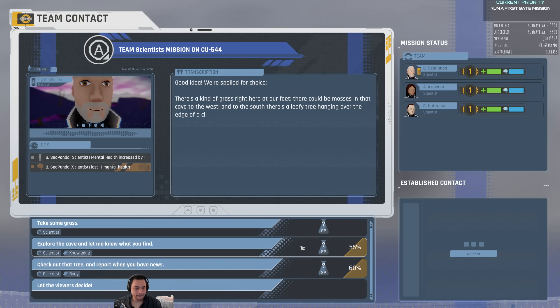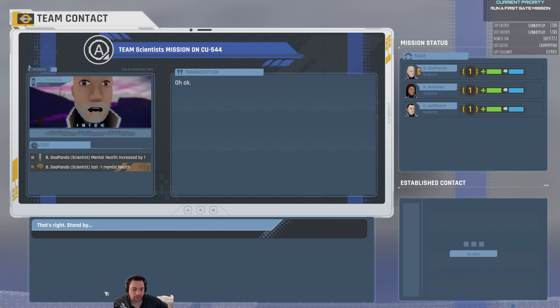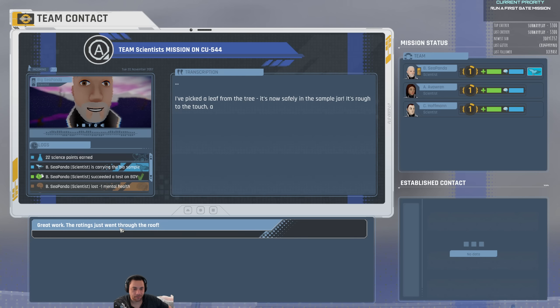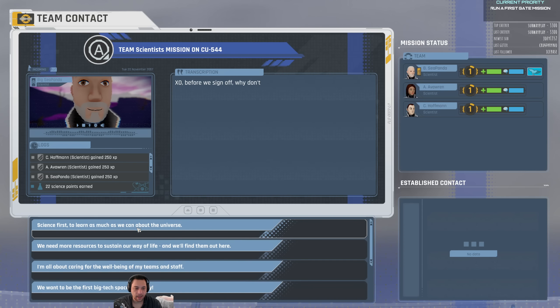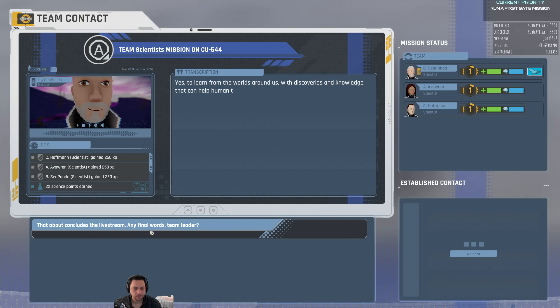Here we go — let the viewers decide, so you guys are going to pick. So they chose the cliff. He is going to head to a cliff and collect bio samples. He collected a bio sample, earned a little skill, science points, and some XP. Then before I sign off, why won't you say a few words about the wider goals of the universe? Science first — to learn as much as we can about the universe.